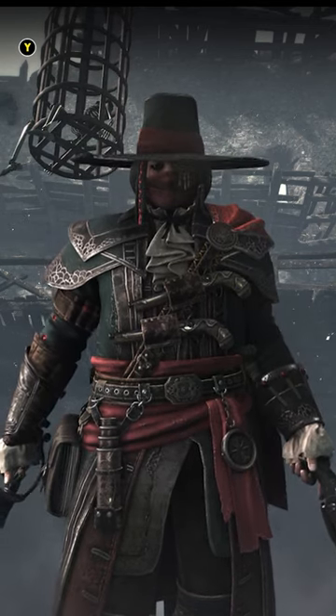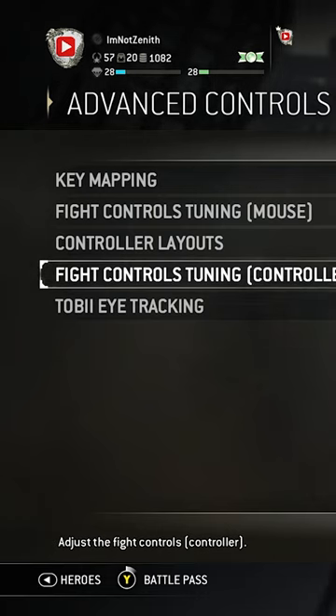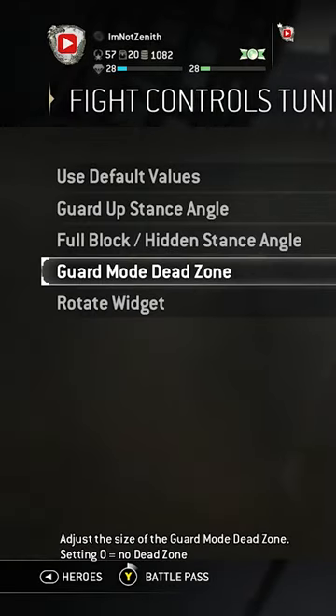This one tip will 100% improve the way you play For Honor. First, go to Advanced Controls, Fight Controls Tuning. This main tip is for controller, but you can also do this on mouse. Uncheck Default Values and go to Guard Mode Dead Zone.